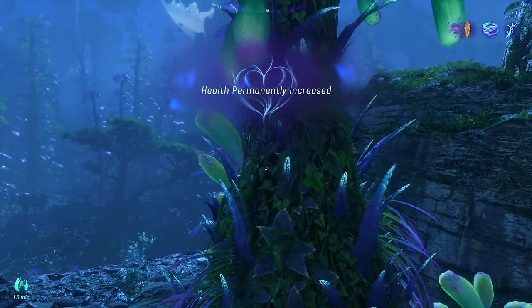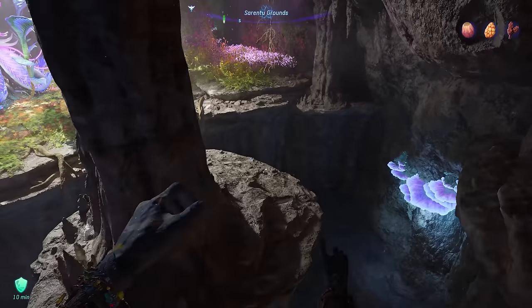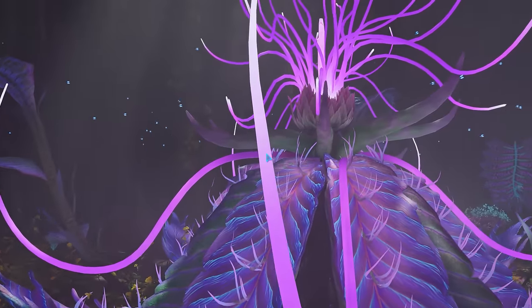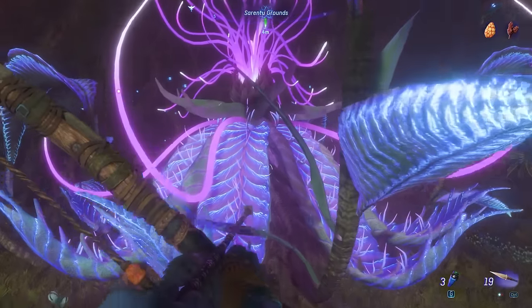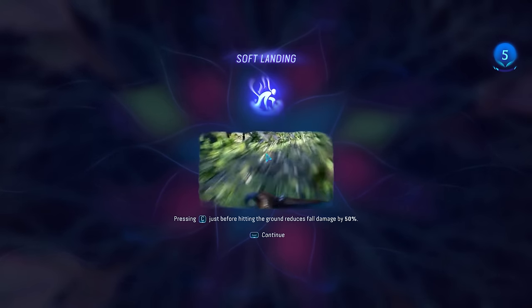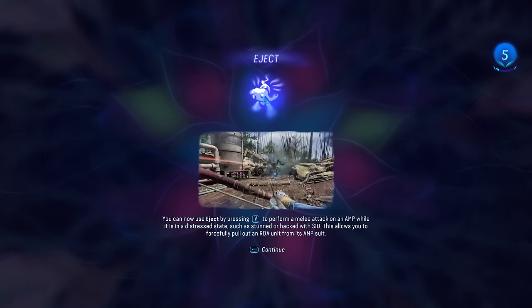And finally, there's one more thing you're going to want to search for, which is the ancestor skills. There are multiple of these, about a dozen or so. Some you can pinpoint right from the start of the game, while others you will have to find naturally by playing. This is going to give you some unique abilities that are a complete game changer — stuff like surviving longer, falling from much higher spaces, dealing more damage, or even bonding with your Ikran a lot better. You will always want to search out all three of these to gain a massive character boost.